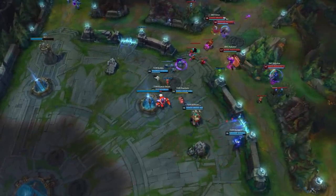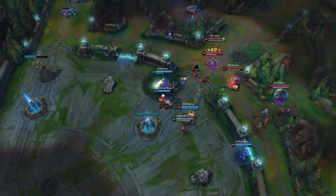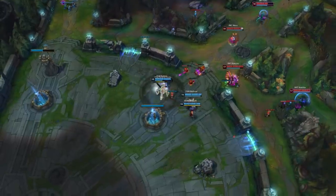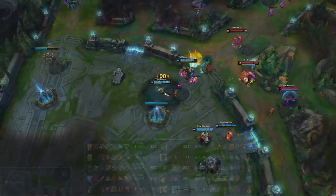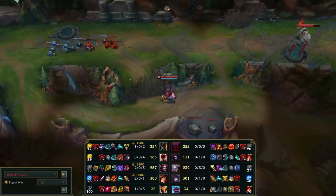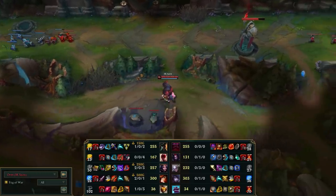Phantom Dancer would give 5% movement speed plus 7% bonus for attacking champions, a fat 600 health shield if he gets jumped on, and similar to Runaan's, extra crit to convert into lifesteal. Okay, the video is already getting too long and I had several more to go through, but let's just touch on Ornn real quick.